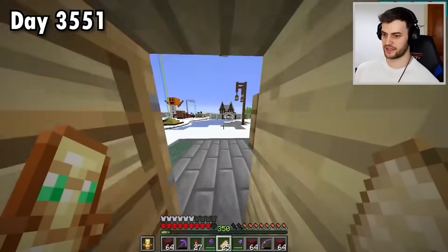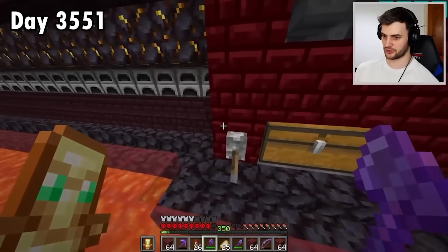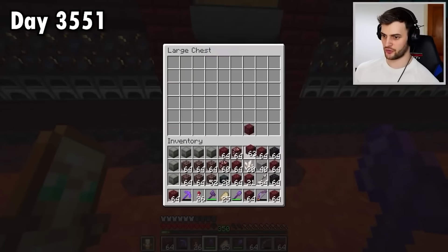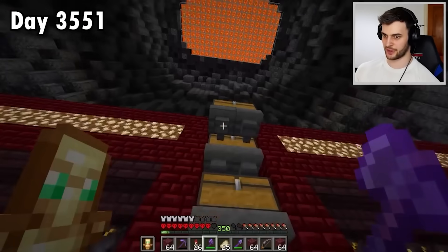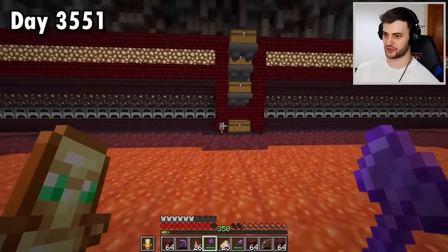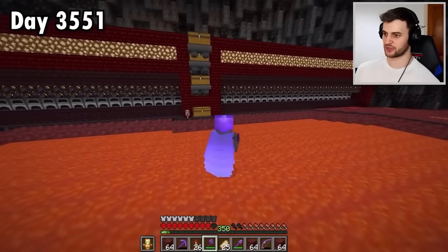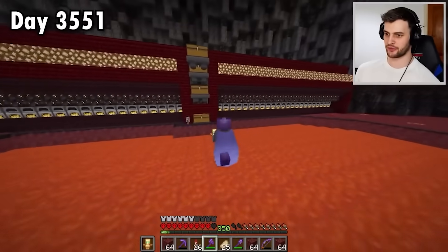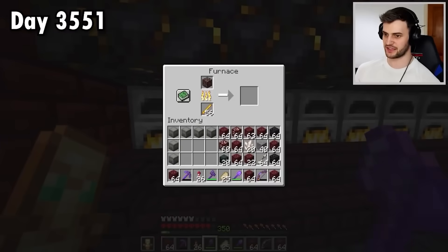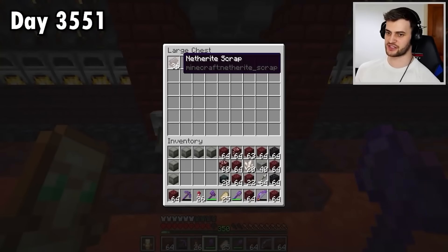I reckon the best way to deal with all this ancient debris is to flick this lever so that nothing can come out of this chest, then chuck all of the ancient debris in to be smelted. Because there's so many blast furnaces, every single one of them comes on together — they'll all be simultaneously smelting this ancient debris, all filtering into this chest so fast.